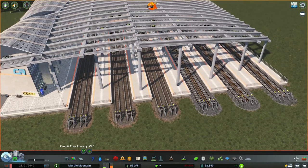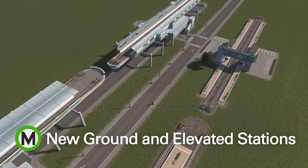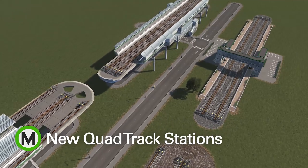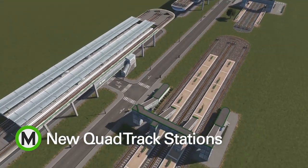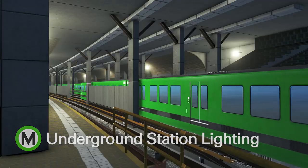You can also choose the Metro track style in this menu. Two-track stations now come in both island and side platform versions for both ground and elevated placements, and for your busiest networks, quad-track stations are available for local and express stops, both on ground level and elevated. Underground stations now even feature lighting.